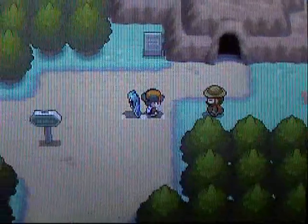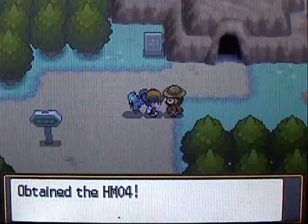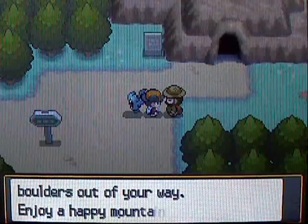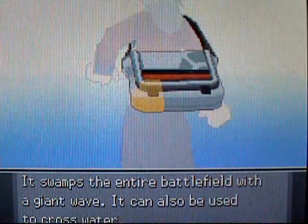Right when you walk over here, this hiker's going to run out of this cave and bump into you, and he's like, 'Oh, I'm so sorry, here, I'll give you this HM' — this super rare HM04, the hidden machine, because he doesn't want you to feel bad for him running into you. That's how you get HM04, which is kind of stupid, but we'll take it because it's Strength, and you need that to beat the game.